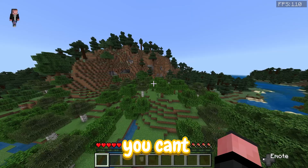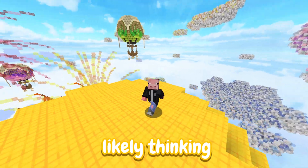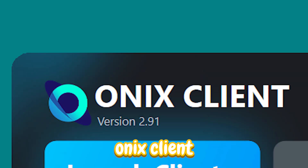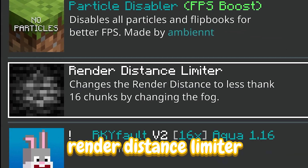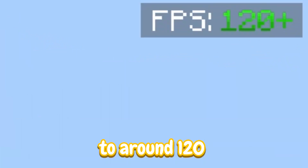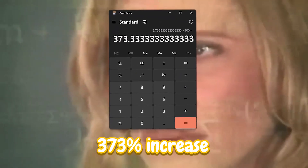In normal vanilla Minecraft, you can't exactly do much to increase your FPS. But with the introduction of mods, we can get some really nice frames. You're most likely thinking of Optifine, but Optifine is completely fake on Bedrock Edition. For Minecraft Bedrock, there is a custom client named Onyx Client, which can be paired with FPS boosting packs such as Particle Disabler and Render Distance Limiter — both of which work by removing features. With the new client and those two texture packs in place, our FPS actually increases to around 130 frames, which is already a 373% increase.